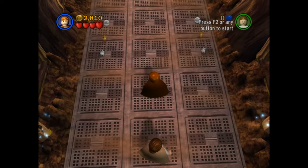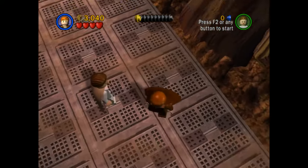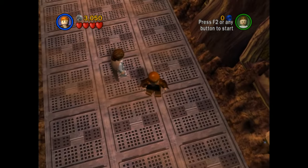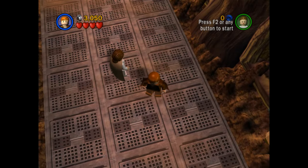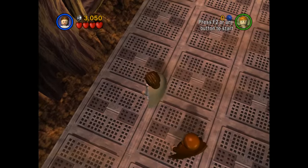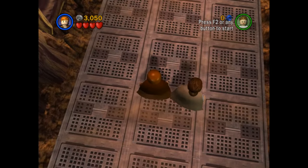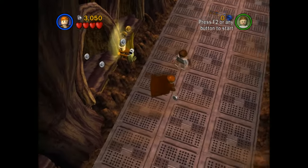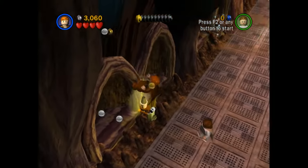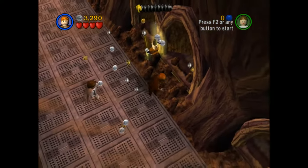Here we are in the droid factory. Basically what happened is that Obi-Wan flew to Geonosis and landed, but then he got attacked. So he called Anakin for help, and now Anakin and Padme came here to Geonosis to save Obi-Wan, because Obi-Wan got himself screwed over. So we have Padme Geonosis, and this guy's called Anakin Skywalker Padawan.